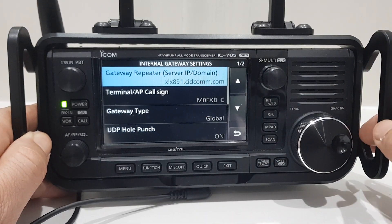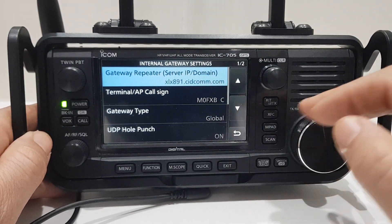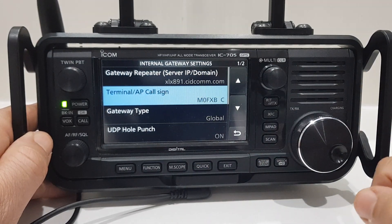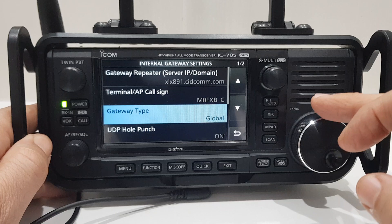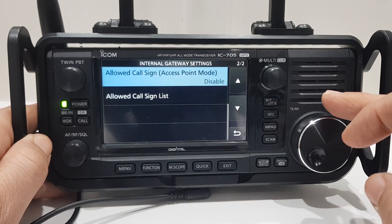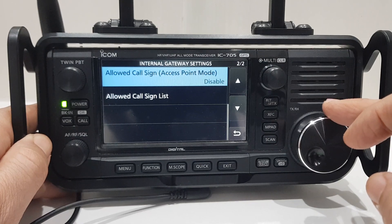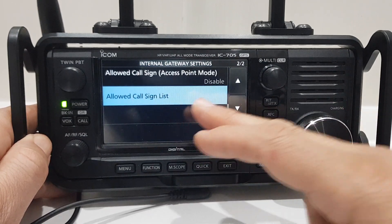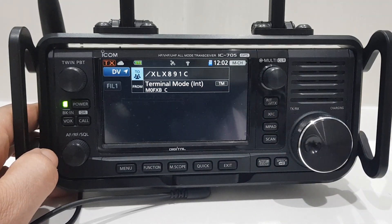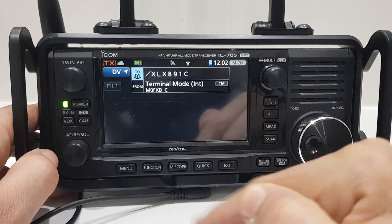Going back to the top — this is from the video, from xlx891.com. I put this in as M0FXBC, kept it as gateway global, turned UDP hole punch on, allow cross on. Access point mode for now is disabled and I haven't touched that.